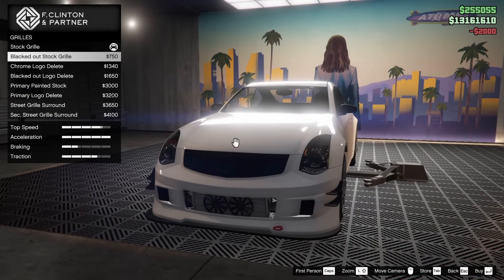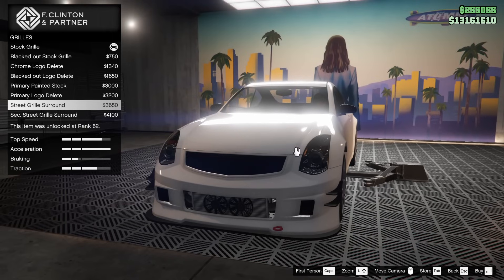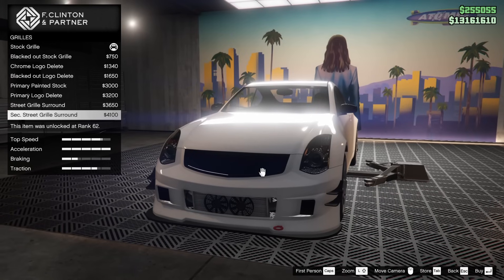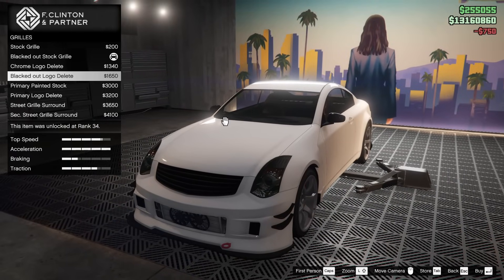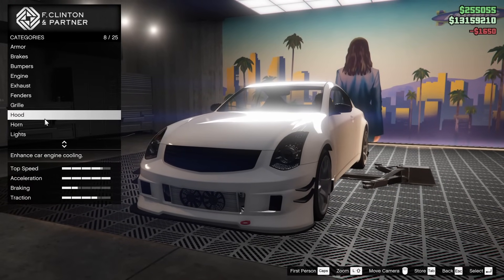For the grille, we can black it out, which is a very common G35 modification. We've got the street grille surround — those in real life kill me, I can't with those. We're going to go for the blacked out stock grille... actually, you know what, the blacked out logo delete isn't bad. We'll go for that instead.